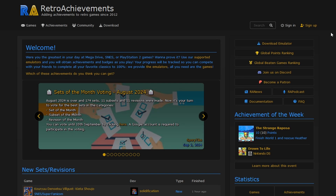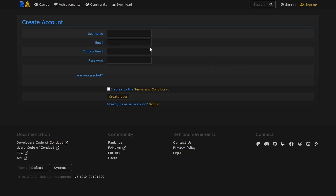So let's talk about how to set it all up. First, you need to create an account on retroachievements.org - head to the website, at the top right you'll see a sign-up option, and go ahead and create your username and password. I would highly suggest that you remember your username and password because you're going to need it. Next, you're going to need a device that can connect to the internet.